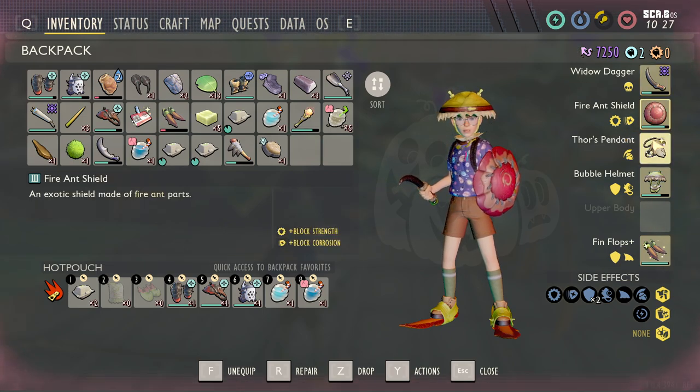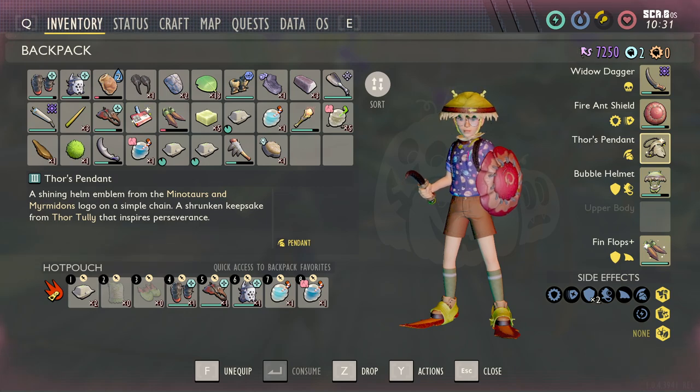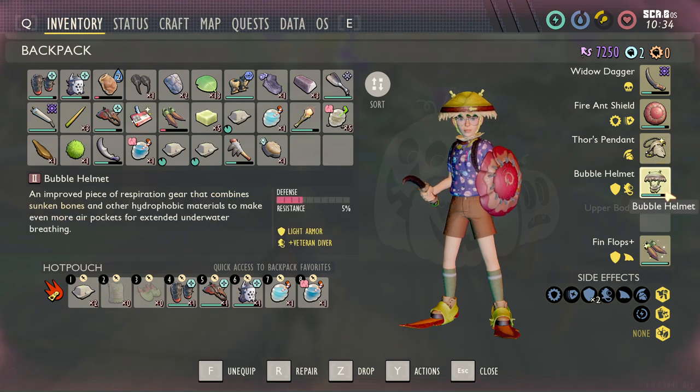The fire ant shield is just there to give you something. There's not really a swimming charm, but I went ahead and put on Thor's pendant because it gives you a little bit of extra stamina and a little bit more attack power. For the helmet, bubble helm — we are literally going into the pond so having the most oxygen possible is needed.